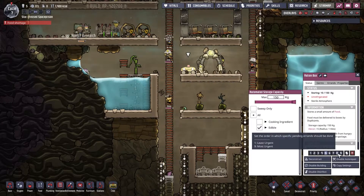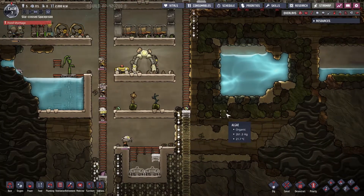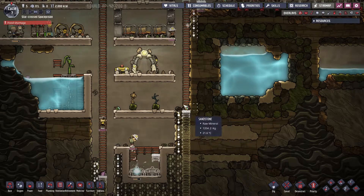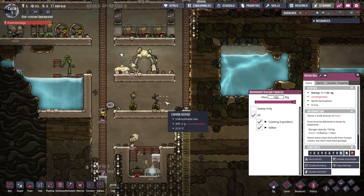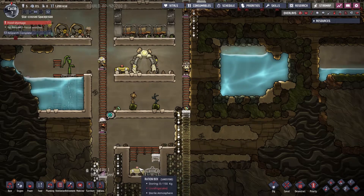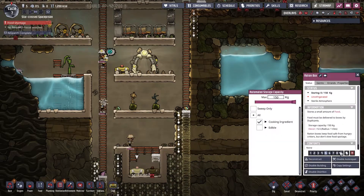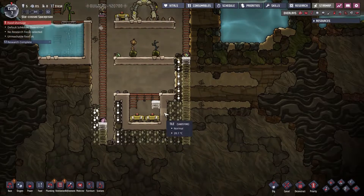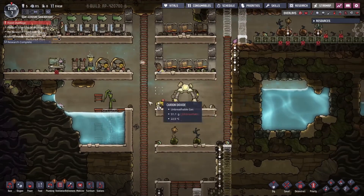Let's get this taken care of. We want to make sure all of our food is protected and none of it is rotting. Let's make sure they're picking that up and moving it around. This ration box is in so much CO2 at the bottom of the map it's now in a sterile environment. This one we're going to dedicate to cooking ingredients, and this other one we're going to dedicate to edible food. And then this one we'll deconstruct because we're going to fill this whole area with oxygen at some point.